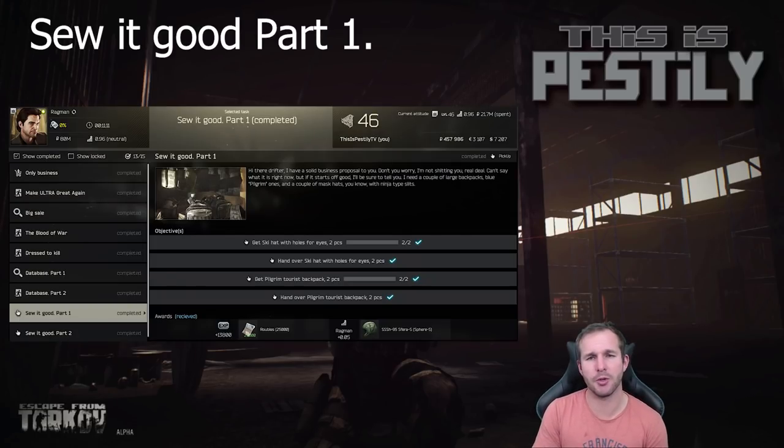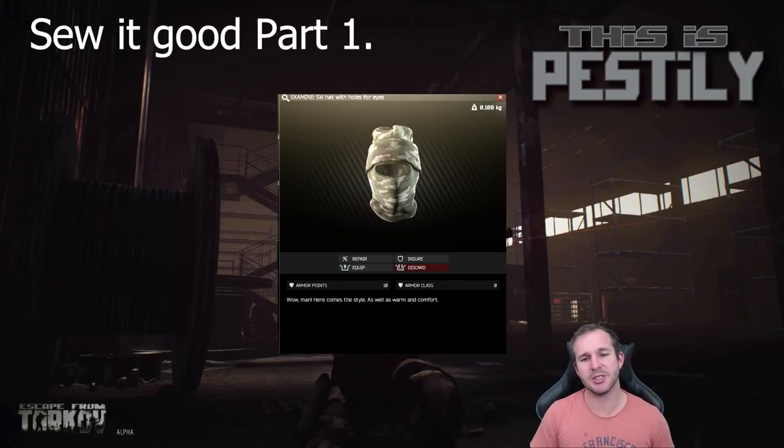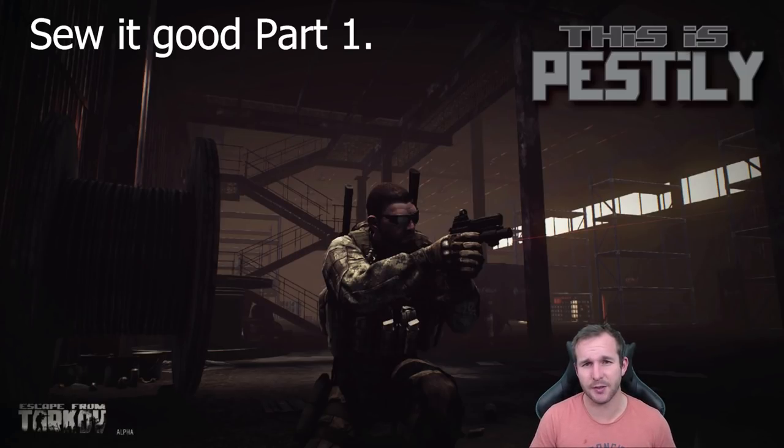Next we've got Sew It Good Part One. For this you need to hand in two Schmuska ski hats with holes — that's the Schmuska, not the Schmarg — as well as two Pilgrim backpacks. Generally it's quite easy to find Pilgrim backpacks on scavs in Factory, however the Schmuska has been quite difficult to find. You can loot them from scavs, but no one has reported looting them from mannequins yet.